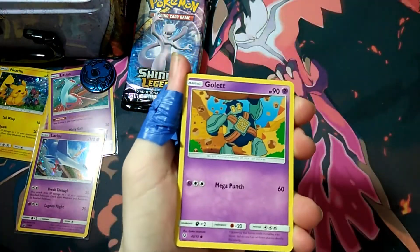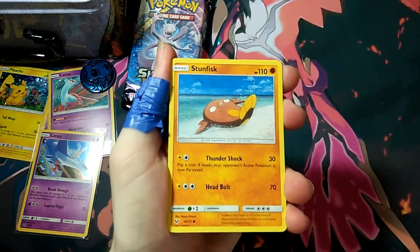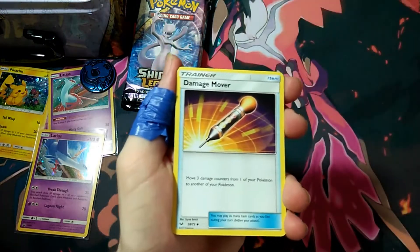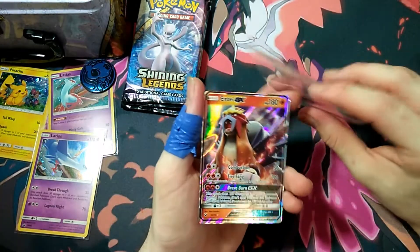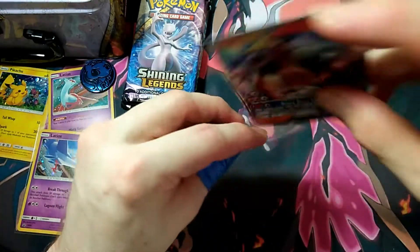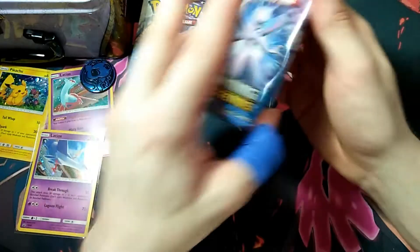First pack: we've got a Shroomish, Gollet, Purloin, Plusle, Stunfisk, Grass Energy, Ultra Ball, Damage Mover, Volcarona, Torracat — ooh, and an Entei GX! I swear this is the GX I pull the most, it's all I keep getting. Not complaining, still a GX nonetheless. We've got something out of pack one — that's a good start.